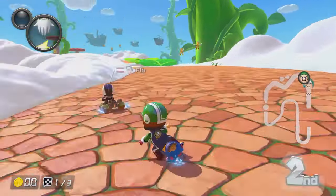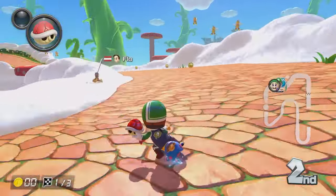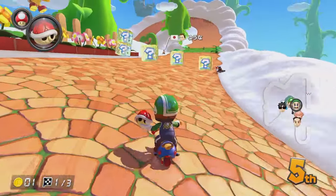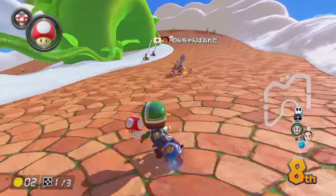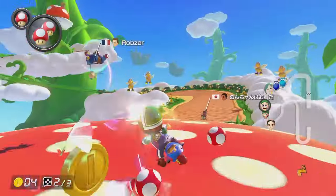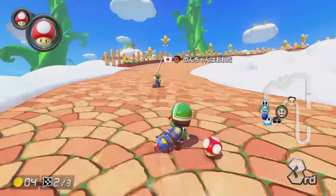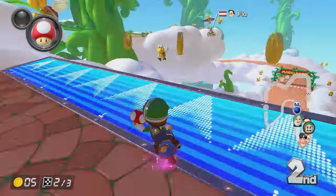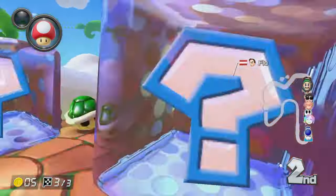Starting off in first place, let's see if we can keep this. This Mii in front has got the old boring helmet and we've got the nice Luigi helmet. I'm going to take this wide — green shells! At least we have a mushroom, we can take this shortcut. And we have three more mushrooms as well to take even more shortcuts. We might as well use a mushroom here to get over this bit — back up into third place.